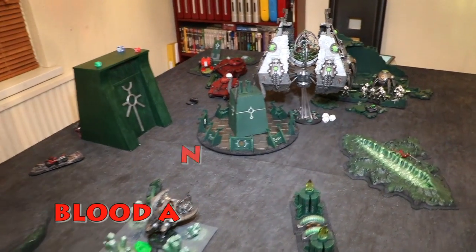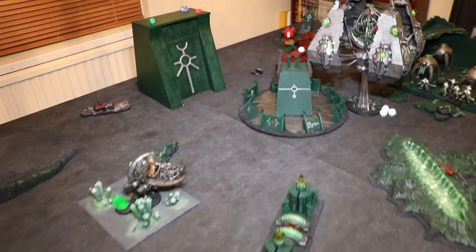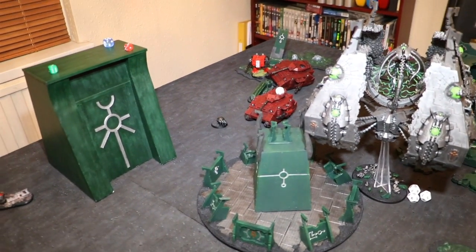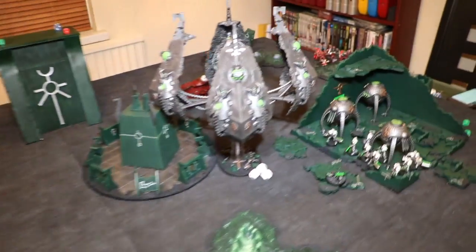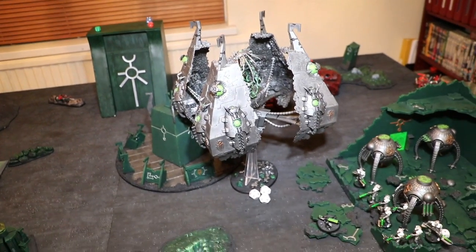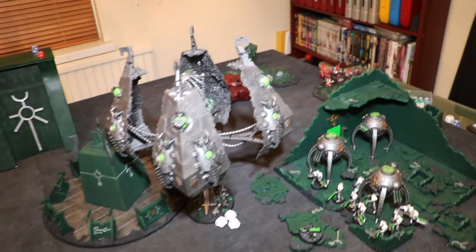Blood Angels turn three, and both Monoliths have now fallen — they were very badly wounded, it was going to happen at some point. The tank first moved up to an objective, and the Lascannons and Autocannons made mincemeat of the Monoliths. The Vault was also targeted with the remaining shots, and I lost one wound on it.